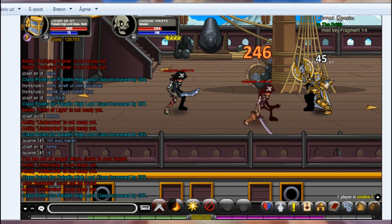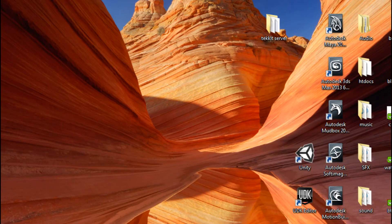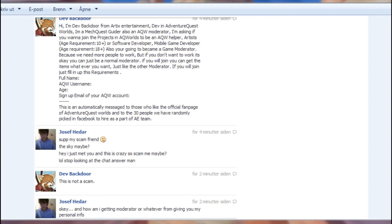Also, this one — look at this conversation. Worry about your own, please. Someone named Muffer Wicker gets reported. That was mean — joke. Someone left at once when I said 'reported.' That was pretty cool. I had a good try. Someone says: 'Hi, I'm Dev Vector from Artex Entertainment, Dev in Adventure Quest Worlds. I'm a Mech Quest Guider, also an Akron.' No, you're not. He also showed me a forum page where I could only see he was a Mech Quest moderator. You're probably going to get scammed from this easily.